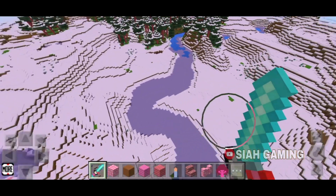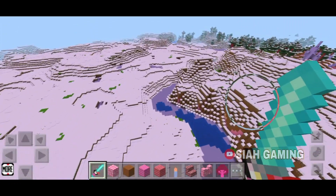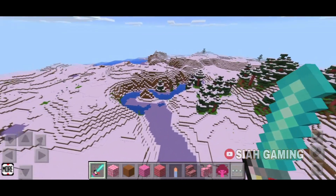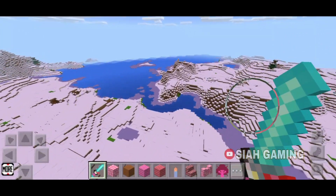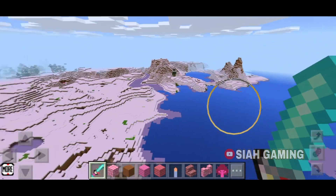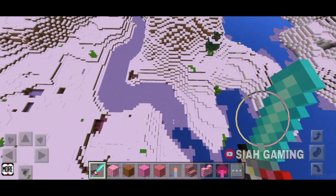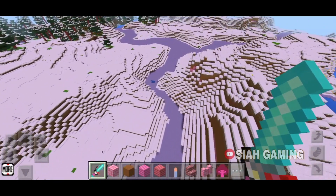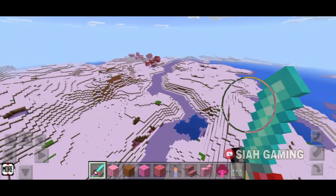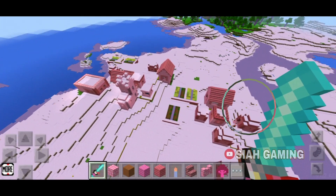So, just follow this river. We are right here — you will see like this, then go right here, so there are more rivers. Go in the frost, the ice. Follow this, and there's the village.